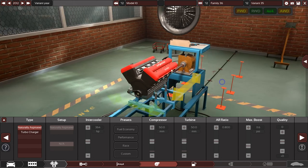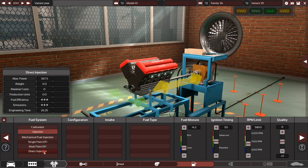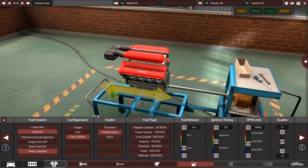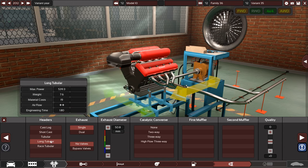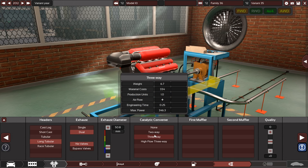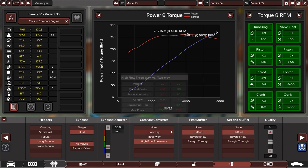We'll keep it naturally aspirated for now and see what power figures we come out with — if I want to whack a turbo on it later I can. Of course we want direct injection. We're not a full-on race car but we are a performance car, and we'll go with average fuel for England. We're going to want some long dual tubular exhaust. It is a road car so we're going to need a catalytic converter and some form of silencing on the exhaust.